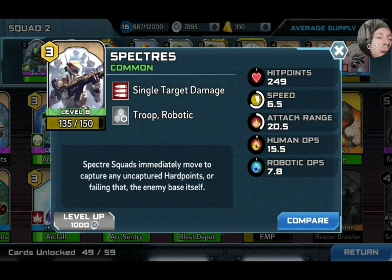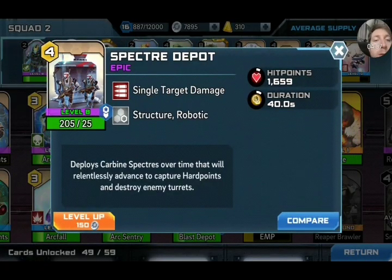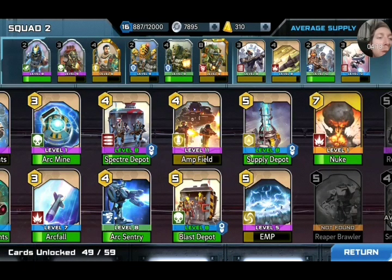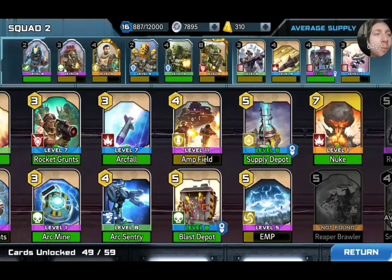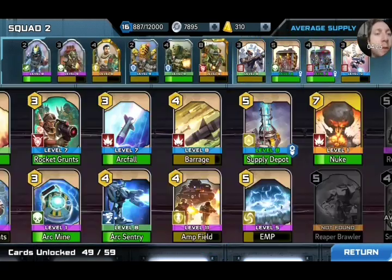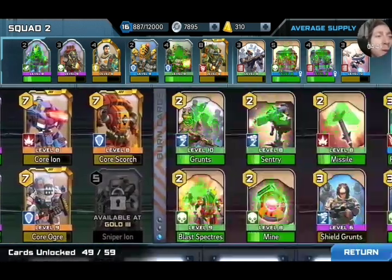It's x3 in one case and x2 with the Depot I think. It doesn't say how many spectres get deployed. Anyway let's get to the action. I'm going to replace my east grunts with the Spectre Depot and replace the barrage with my Blast Depot. Interestingly, the Carbon Spectre Depot is 4 energy and the Blast Depot is only 5. Let's look at the rest of the deck — the burn cards.